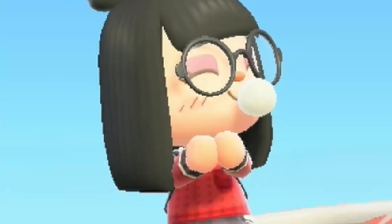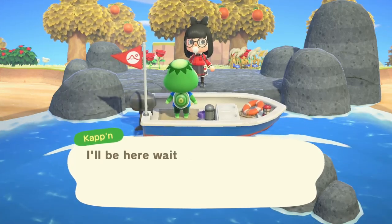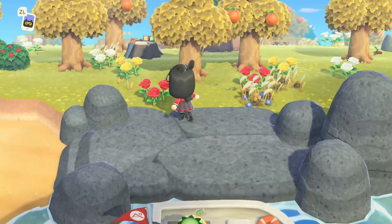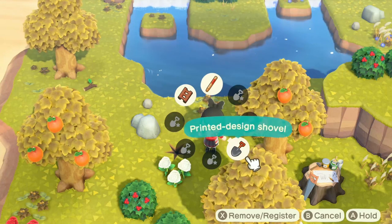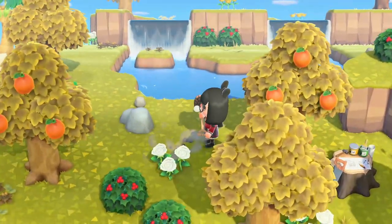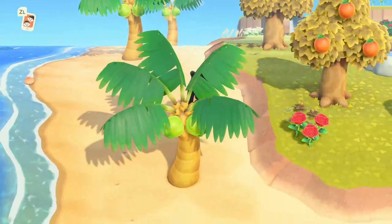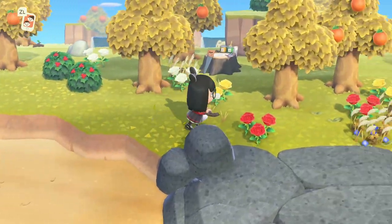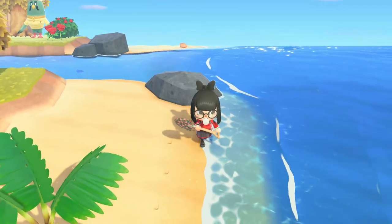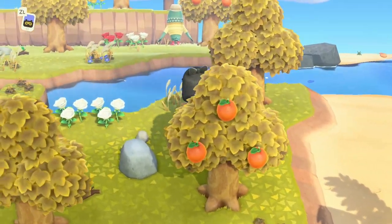It just looks like another regular island. Is this just how it is — does this happen to everybody? The only good thing... I see him. I see him in the back — Brewster! I see one of these too. At least the one thing we can look forward to is finding gyroids on these islands. I guess you can just find one every day. That's so nice instead of having to wait for it to rain. In the older Animal Crossing games you could find one a day just buried somewhere, and here you just have to spend a thousand miles to do it.